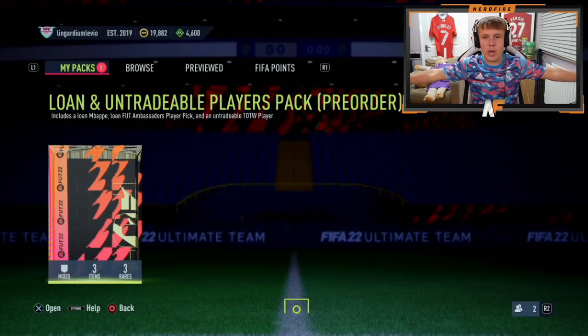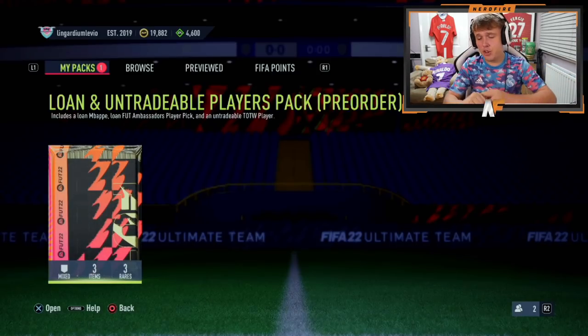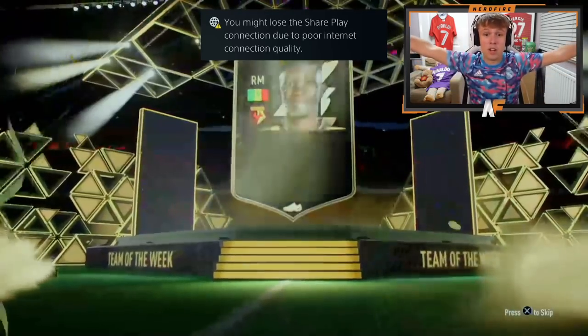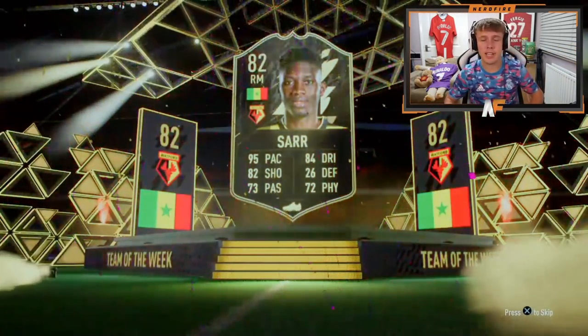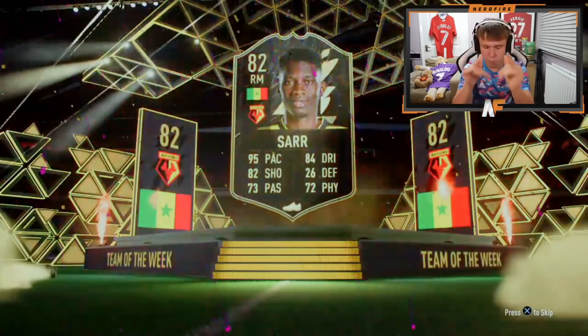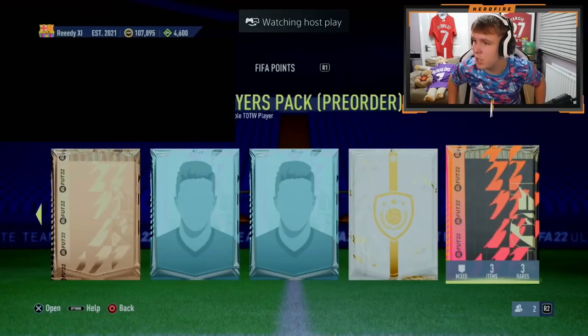Alright, we've got the second Team of the Week pre-order pack. Come on, I want to see a Vinicius Jr, Ivan Toney, Ismail Azar, or a Kimmich - those are like the four top ones I think. It's hard to tell if you've got a walkout inform because all the flames come up for every one. Oh - Ismail Azar! That is solid. Even if you don't start him, off the bench he'll be a beast. That's a good pull - more like that!